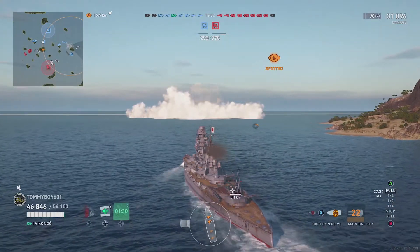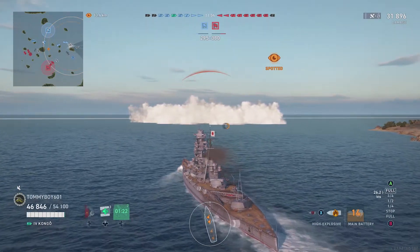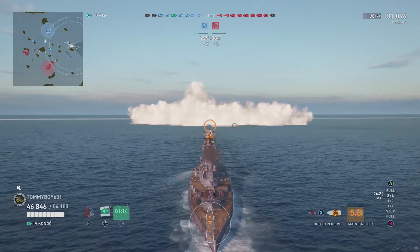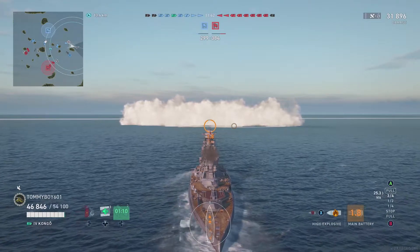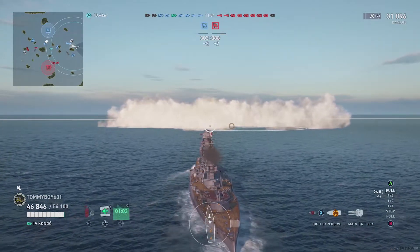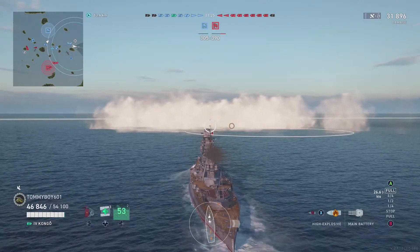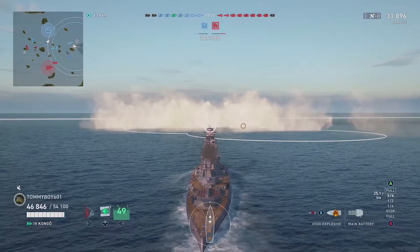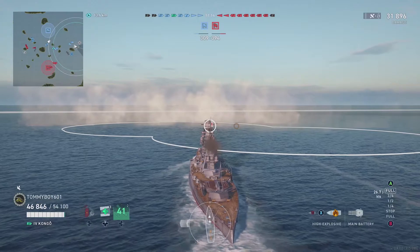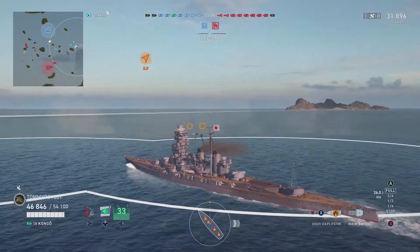Now we're switching over to HE because we see the smoke cloud in front of us — we know there is a destroyer about. He already hit us once with torpedoes and he can see us, so we're going to try to go in for the kill. It's a little risky, but we have two other destroyers backing us up. We did launch that plane knowing that torpedoes could be inbound — planes can be used to spot torpedoes a little bit early depending on where they are in their arc, making sure we're as safe as possible. Two torpedoes just let go, and thankfully he blind-fired them and they weren't even close.